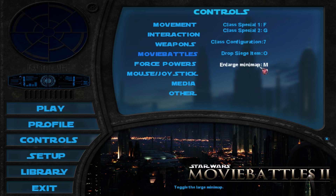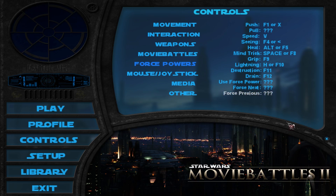Enlarge minimap could be nice for newcomers as well, because you will probably get lost in the map at some point. Force power binds is something you probably don't have to explore until you actually learn how to play Jedi — but that will be a topic for a later discussion.